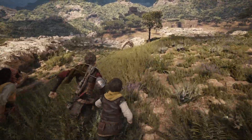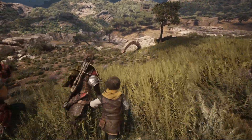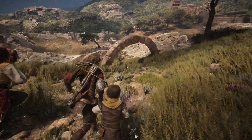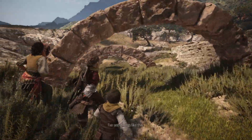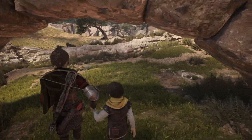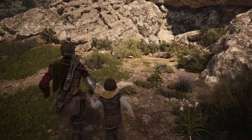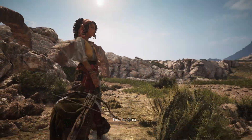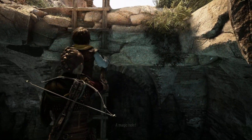In between the two middle windmills, if you go facing away from them, you'll notice these small arches. Walk underneath the arches, and at the end turn to the right, and you should notice a small ladder that goes into a hole in the ground. You can now go in here, and it'll all be opened up for you because we did the windmill puzzle.